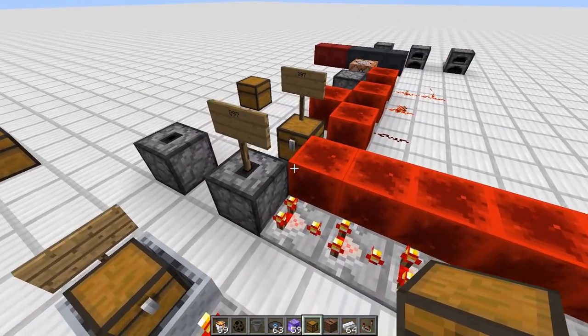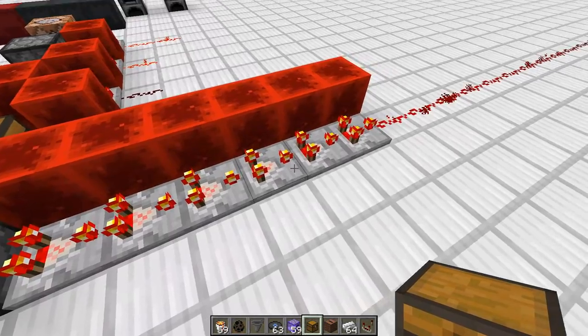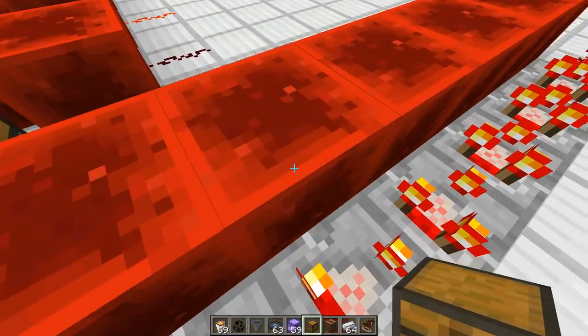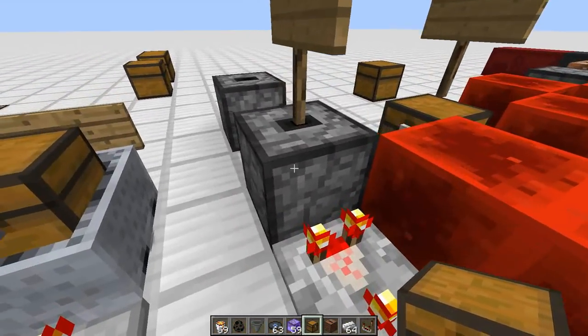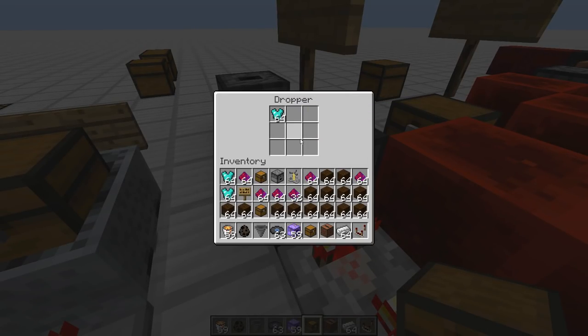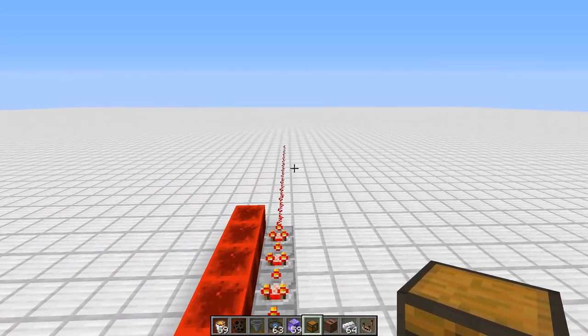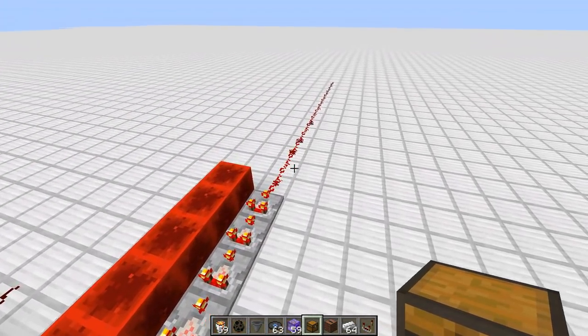This means it is possible in survival to actually get these super high signal strengths. Here I have a bunch of comparators all being subtracted from the side and they are still putting off a large signal strength — and this is only with a single stack of armor pieces in there. If you filled the whole thing up it would take a lot of comparators all in subtraction mode to finally get it all the way down to zero.